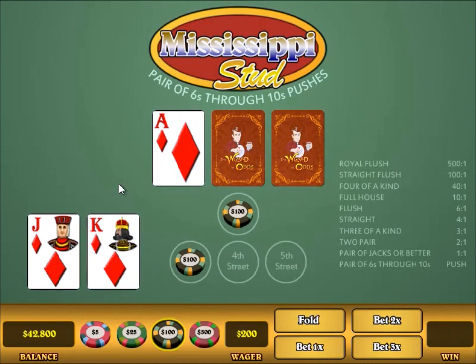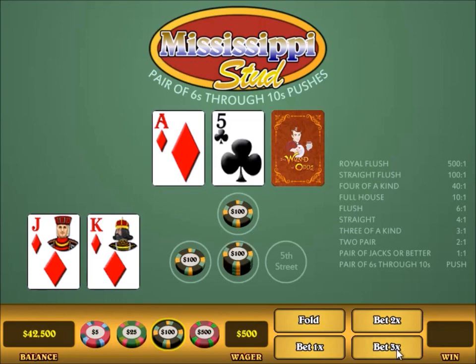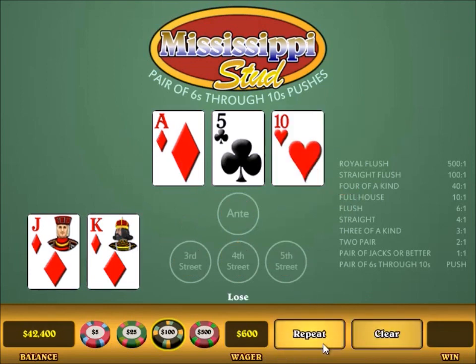Here I have three to a royal flush. With any three to a royal after three cards, you always make the 3x raise, and it doesn't matter how many gaps there are. That didn't help, but we are still at six points after four cards, so I make the small raise, and I lost.